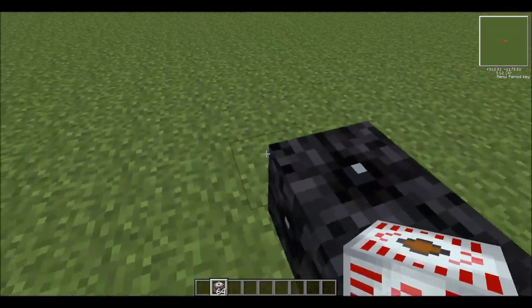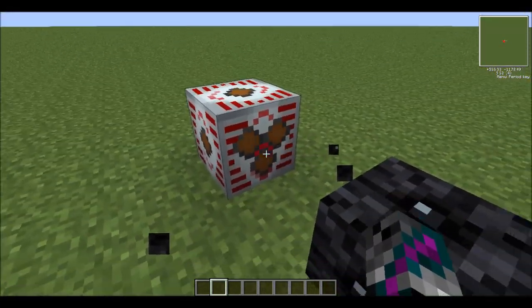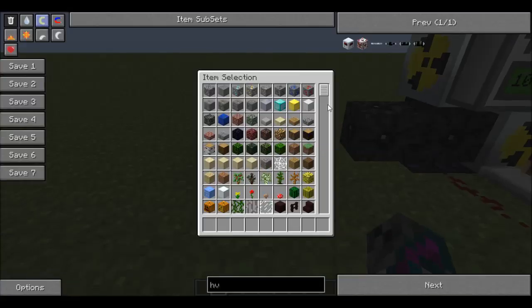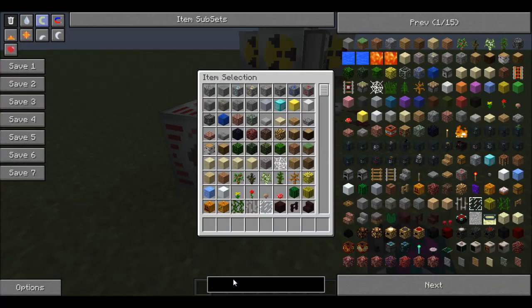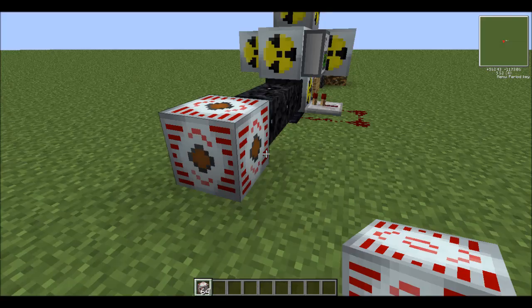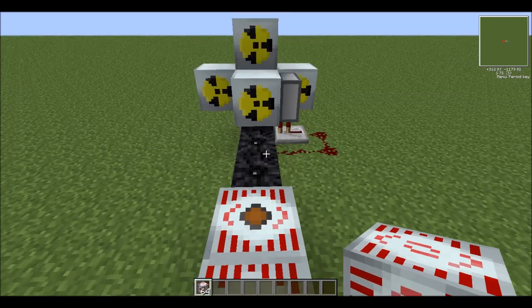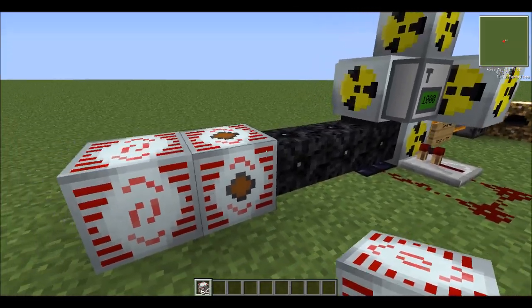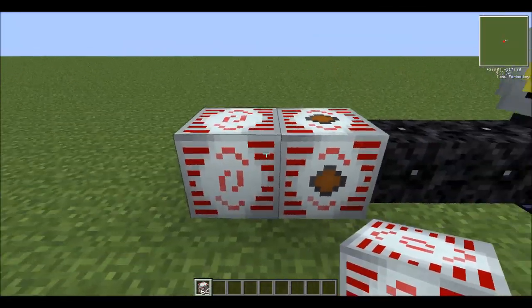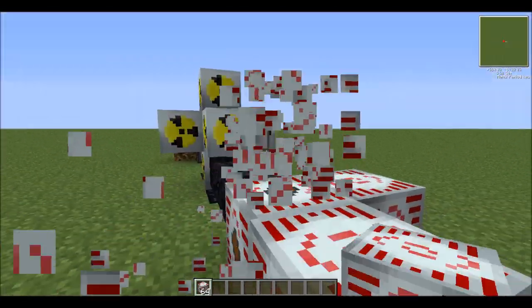Next thing I'd be using is a High Voltage Transformer. Basically it takes the power into those three inputs and sends it out at high voltage, so it doesn't blow things up. That's a pretty good thing. The next thing I'm going to need, which can accept high voltage, is an MFSU — the highest level of batbox. It can store 10 million EU and it can give output of 512 EU per tick, with one tick per second. The reactor can give out 2,040 EU per tick, and it'll transfer it into here. You can put more batboxes around this if you want.